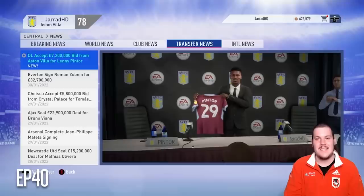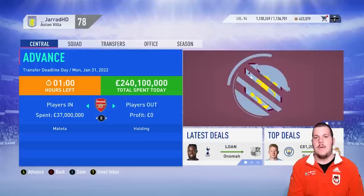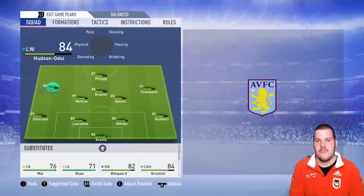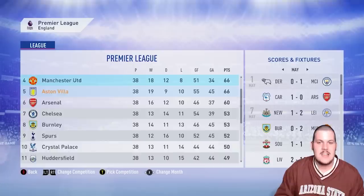On transfer deadline day, Lenny Pintor — the Frenchman — joins us for £7.2 million, though he's valued at £11.5 million. How did we get him so cheap? That's the end of the transfer window: Militao and Pintor in, Llorente out. The starting XI and squad looking stronger than ever. Hopefully this is the season we can qualify for Champions League football, or potentially even win the Premier League title with Aston Villa.